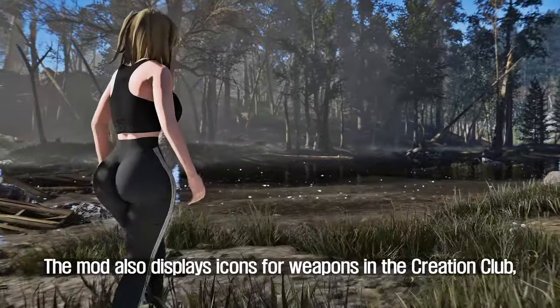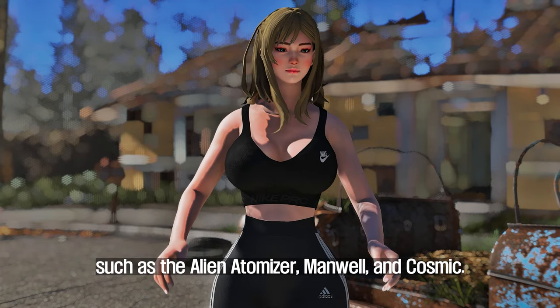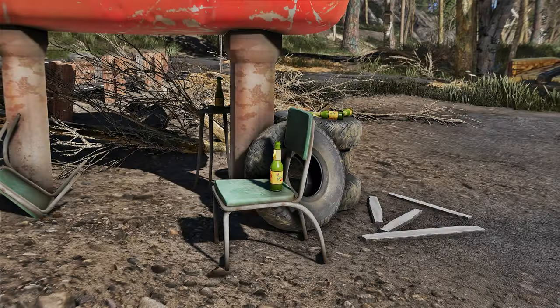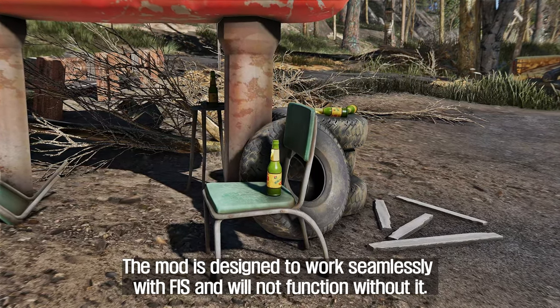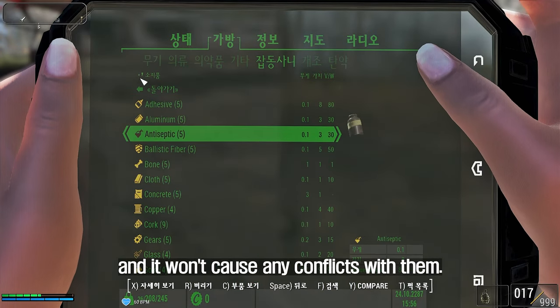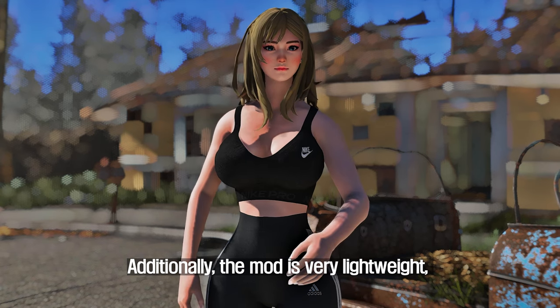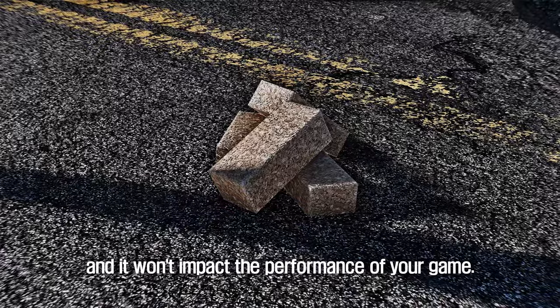The mod also displays icons for weapons in the Creation Club, such as the Alien Atomizer, Manwell, and Cosmic. The mod is designed to work seamlessly with Fiss and will not function without it. It is compatible with other mods and won't cause any conflicts with them. Additionally, the mod is very lightweight and won't impact the performance of your game.